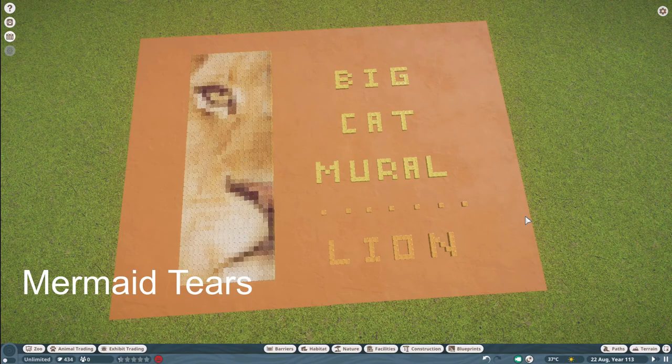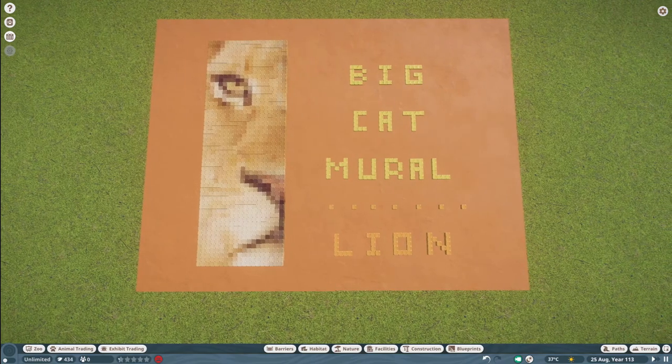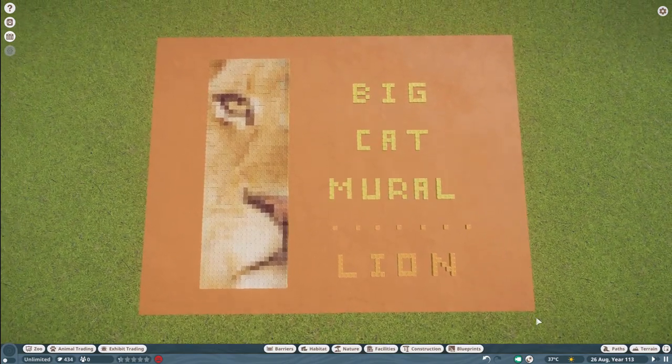Mermaid Tears has made Realism West African Lion Pixel Mural, and you can bring this into your zoo for right around $12,000. What a beautiful piece, Mermaid Tears.